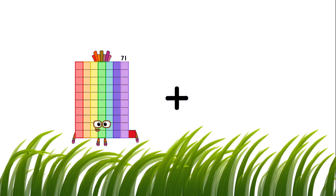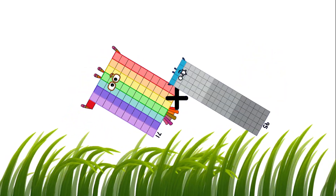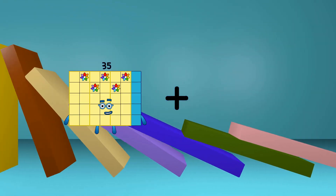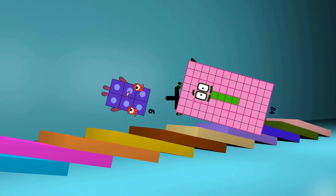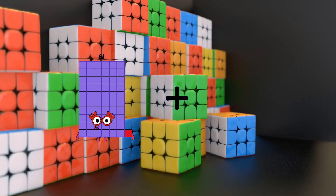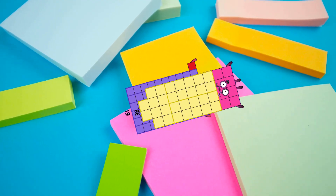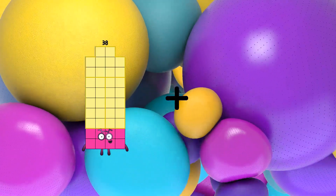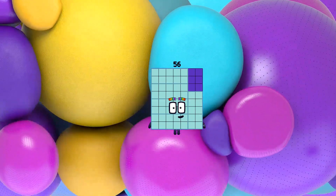71 plus 95 equals 166. 6 plus 84 equals 90. 61 plus 38 equals 99. 38 plus 18 equals 56.